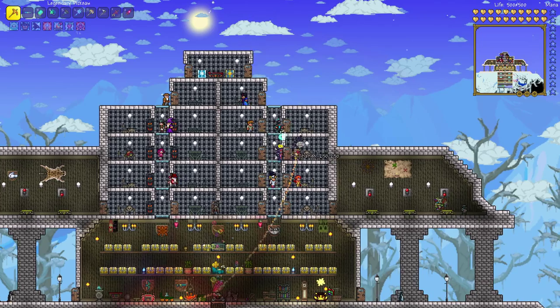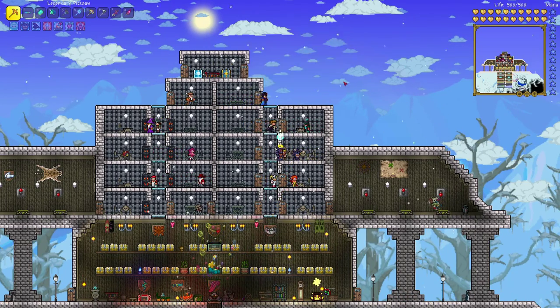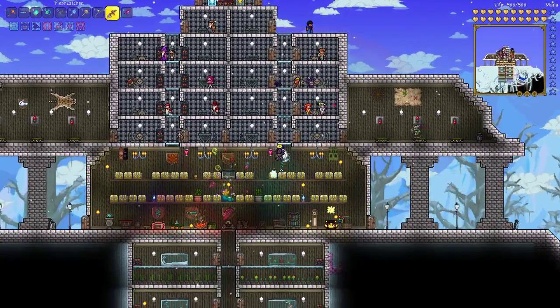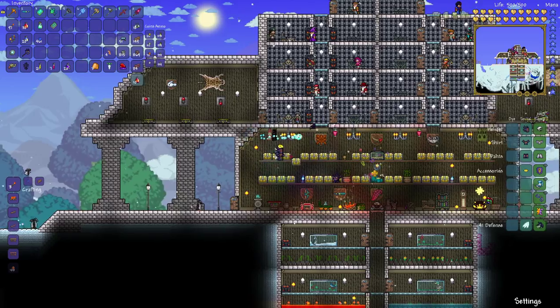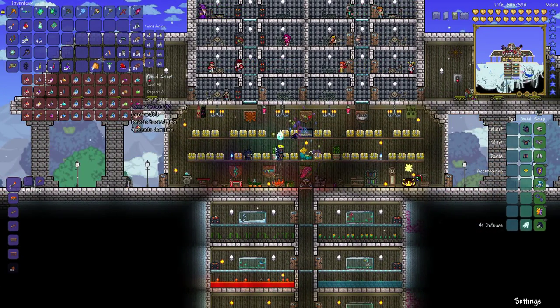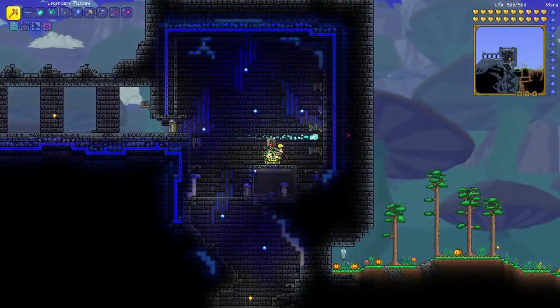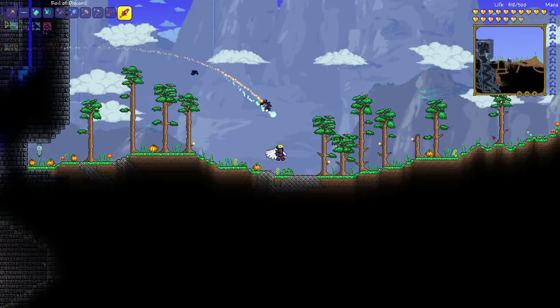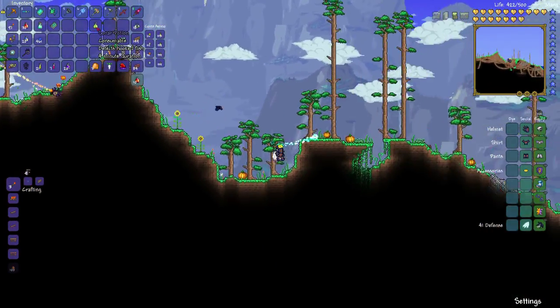Let me check if we have a quest. I do need to get a Platinum Clownfish. As far as I'm aware, those are surface-capable — I can get them on the surface. I also need more Platinum, because I'm trying to replace my walls. I'm going to bring another Sonar Potion with me and go put the big pond over here to the test to see if we can get a Clownfish.